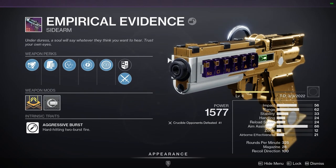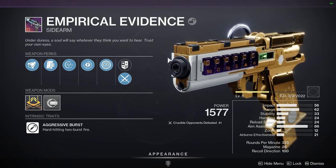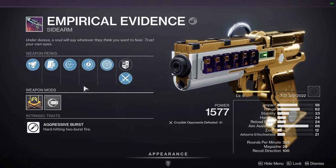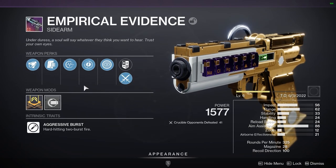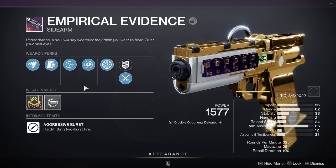When we want to go close range, the Empirical Evidence Sidearm is very good. This is an aggressive burst sidearm — it fires two bullets each time you shoot. I put Full Auto Retrofit on that. Now this is a craftable sidearm and I don't have it leveled up too much yet, so I only have the base roll. But once I get it leveled up I'm going to do another video on this thing because it's going to get even crazier.